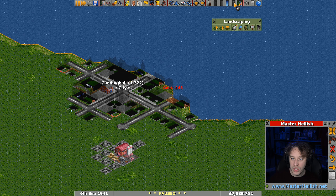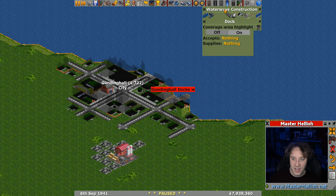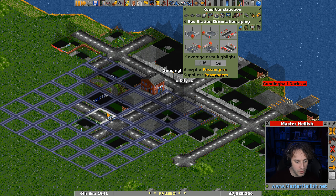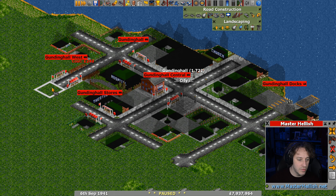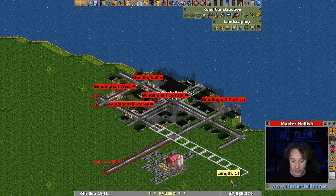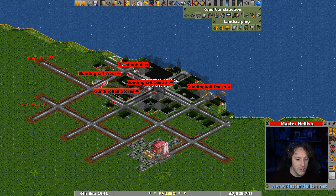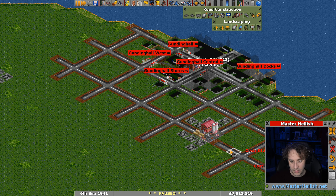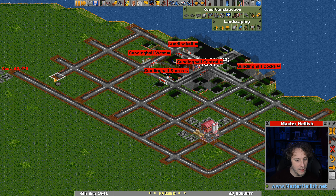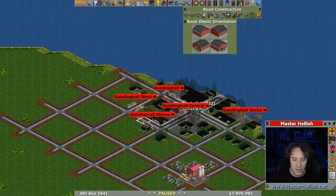If you've got any ideas for this area that you'd like to see, let me know in the comments. Let's set up a dock here — we'll get rid of one piece of road to make room for the dock, put in everything needed, expand the road a little bit, and make sure the dock has good coverage for a full load.